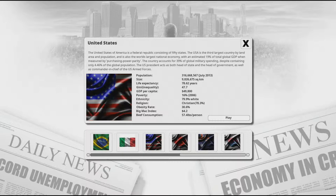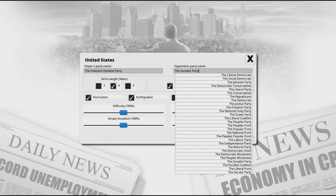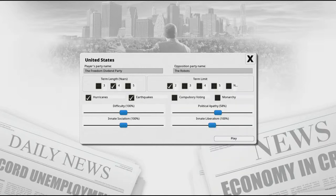If you notice here, it actually gives you a bunch of random information — some of it relevant, like GDP and poverty level. But the Big Mac Index is a very, very valuable measurement, if you didn't know. So we're going to get started. I'm going to name this party the Freedom Dividend Party, and we're going to be going up against his arch nemesis, the Robots. Let's do five term limits, just so it's a longer game.